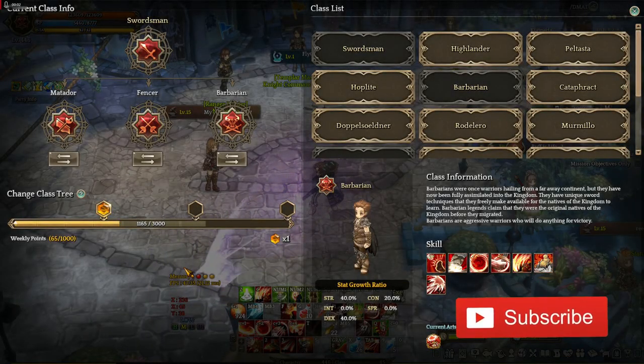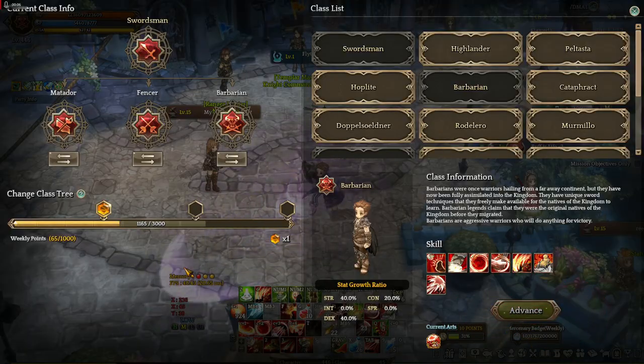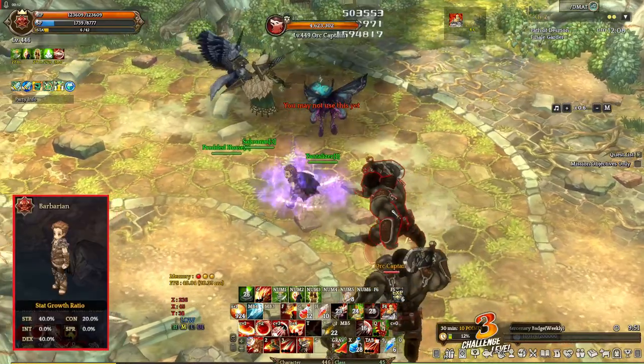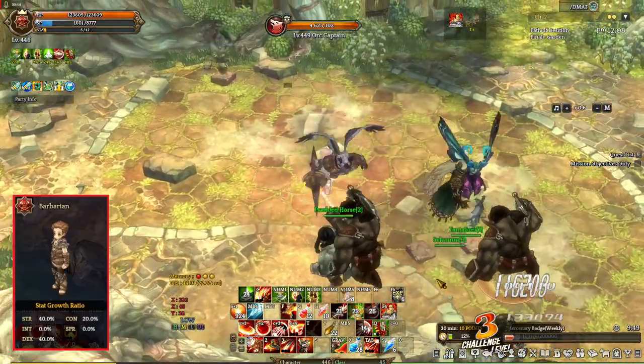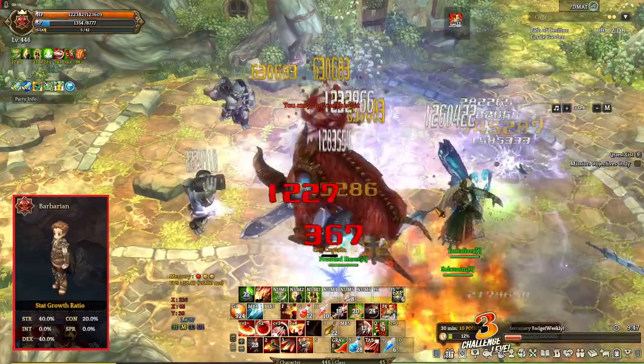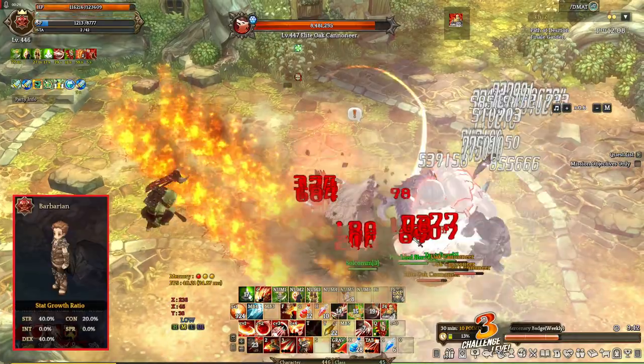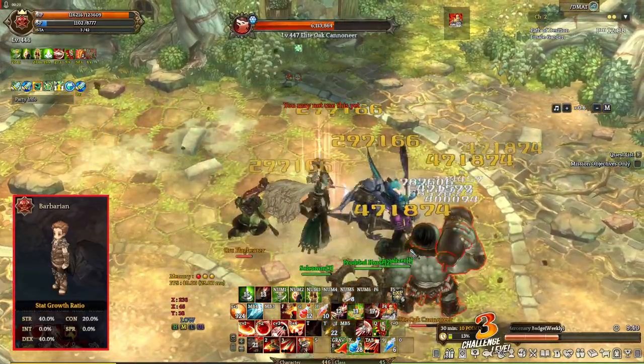Okay guys, here's Fencer, Matador, and Barbarian. Let's start with Barbarian. Barbarian, as most of you know, is the class that you take if you want more damage, regardless of what weapon type you have. And that's the reason it's here — to get a buff called Frenzy. But of course, Barbarian has a variety of skills that will contribute to the overall performance of the build.